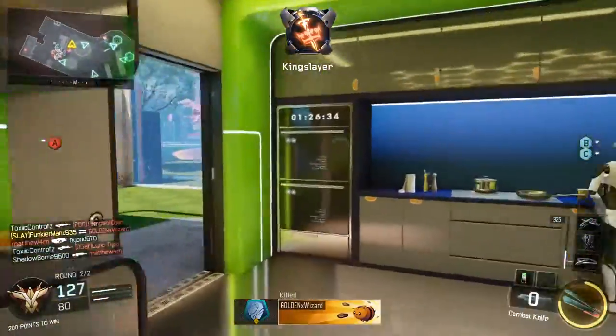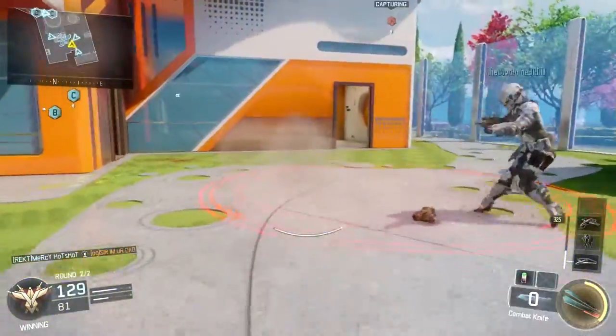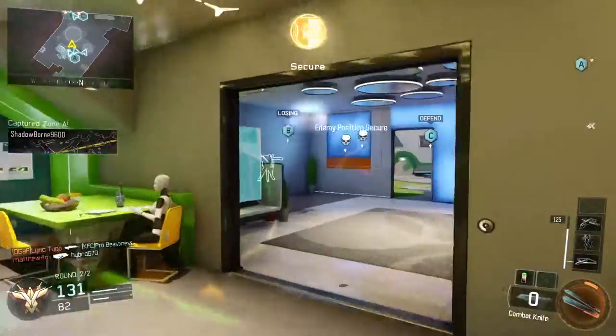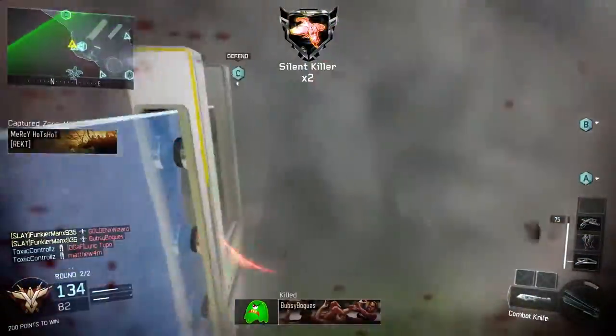I used to think the Scythe was my favorite specialist ability, but I think the Ripper beats it just because you earn it ridiculously quick. You'll see me use it, and then just a bit later I'll get some kills and earn it back really fast. I'm not sure if I was using the Overclock perk — which helps you earn specialist abilities faster — but it still charges fast even without it.